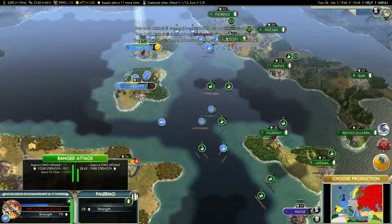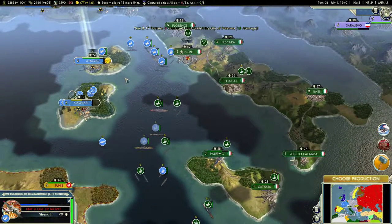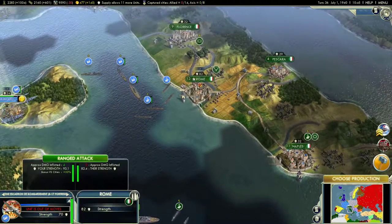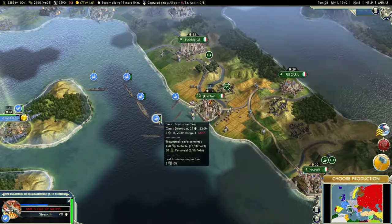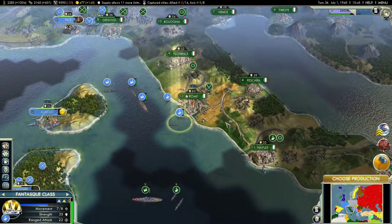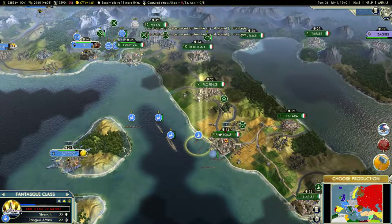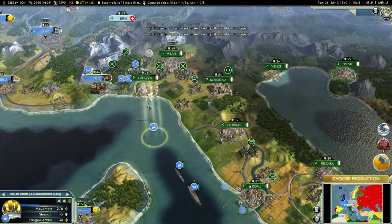Send the B-17 against Palermo. They were able to launch that battleship, unfortunately. However, I'm still going to blockade your capital. Let's bombard it a little bit just for fun. Let's redo the blockade of Genoa.